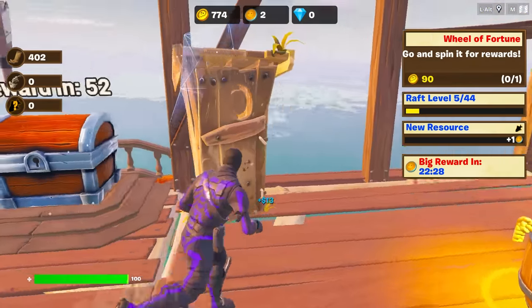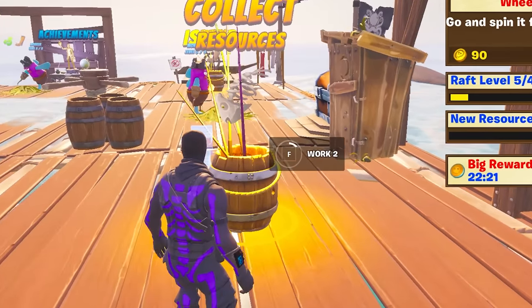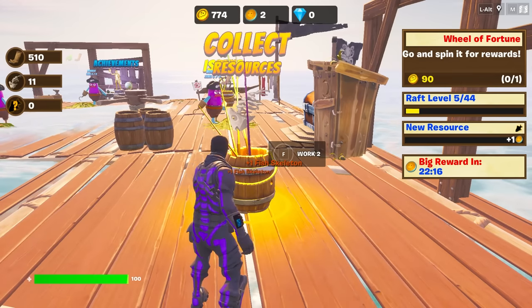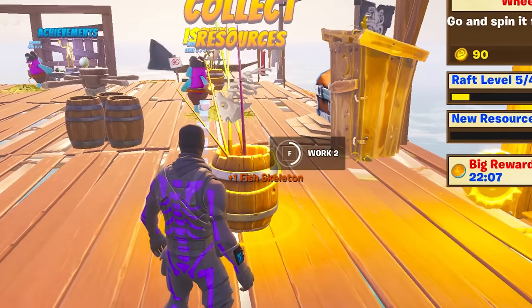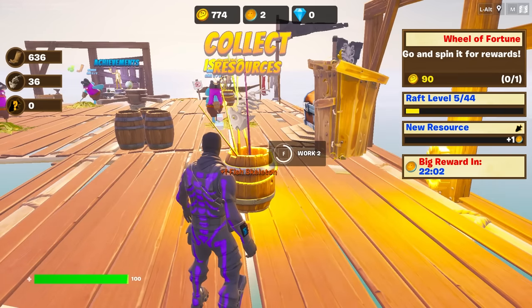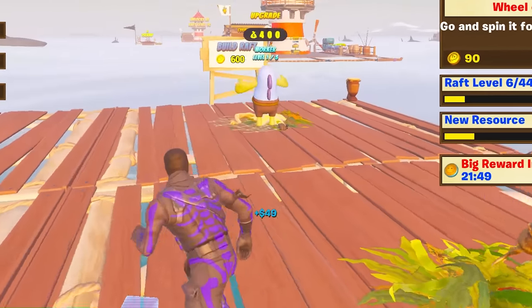Now we can use the toilet. We can collect resources. So if we do that — one fish skeleton. I think that means that's a lot of money. So let's get some of these real quick and then we'll go back and sell them and see how much we can sell these fish skeletons for. I mean, I don't know who is buying fish skeletons. They are putting in work right now. This is fantastic.